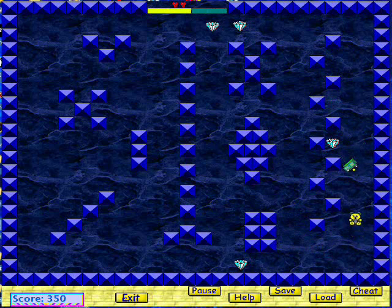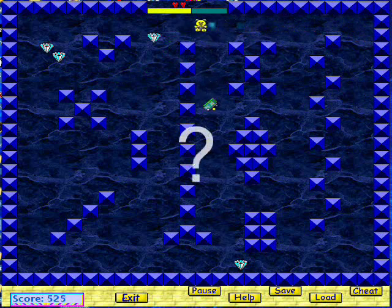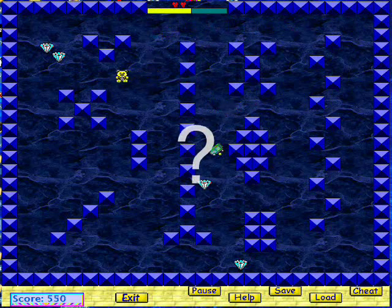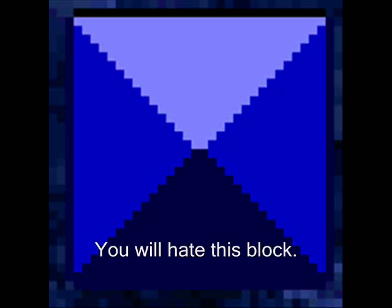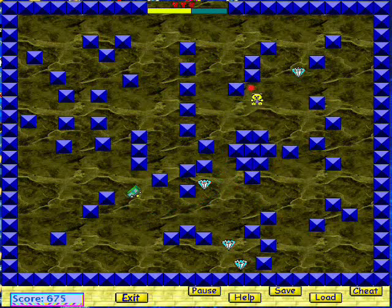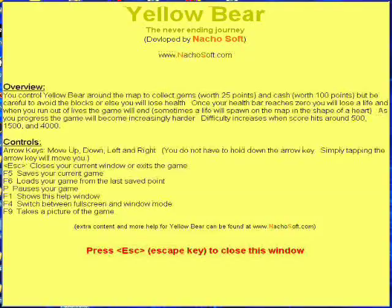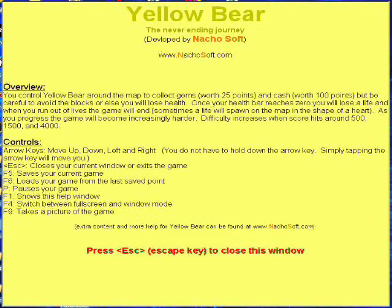The object is to collect as many diamonds and cash to increase your score before Yellow Bear loses all of his — or is it her — health. You want to avoid bumping the ever-changing blocks and the edges of the mazes to keep moving. You can gain more health by getting a heart, which increases your hearts by one. Each heart is worth 6 bumps. You can hit the help menu for more information, controls, and various commands.